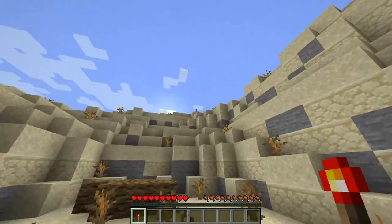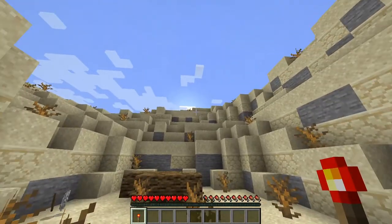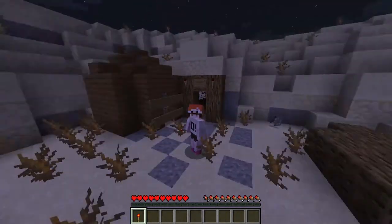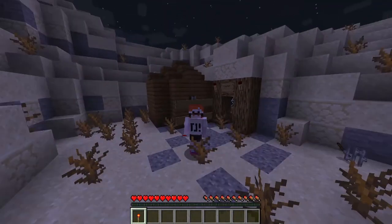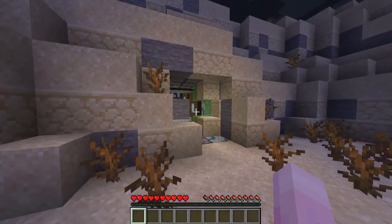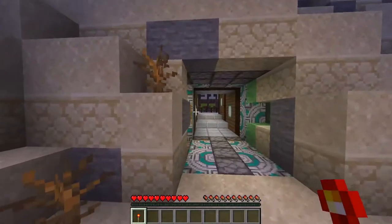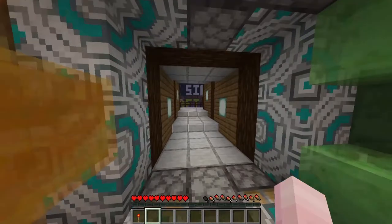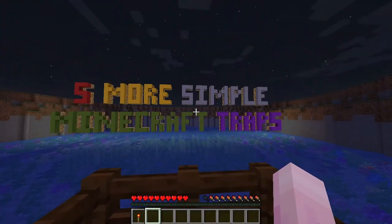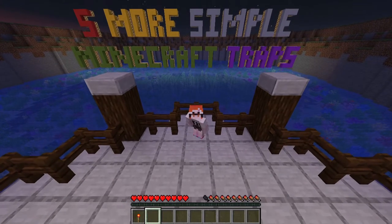It's actually getting kind of dark, so let me just wait for darkness to fall upon us, because it'll make what I'm gonna show you a lot better. Now that it's dark out, let me show you guys what this key is linking to. I'll just show you guys, because I think you'll like it. Bet you didn't see that coming. This contraption here I've had for a while — I can't even remember where I built it. But it is here nonetheless, and right through the end of it is today's video. We're gonna be talking about 5 more simple Minecraft traps you can build in your own survival world.